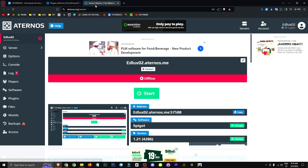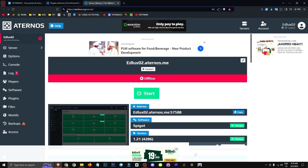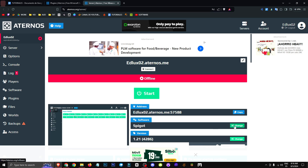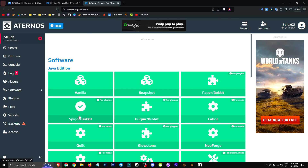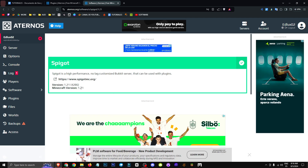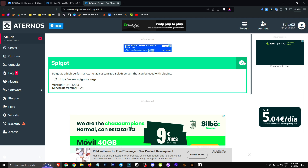To get this mod working, we need to set up our server. We'll do this by creating a server on the eternals.org website. In the software section, we'll click on change and select the Spigot Bukkit software. From there, we'll choose the version we want — in my case, I'm going with the latest one. We'll click the install button in the top right corner.